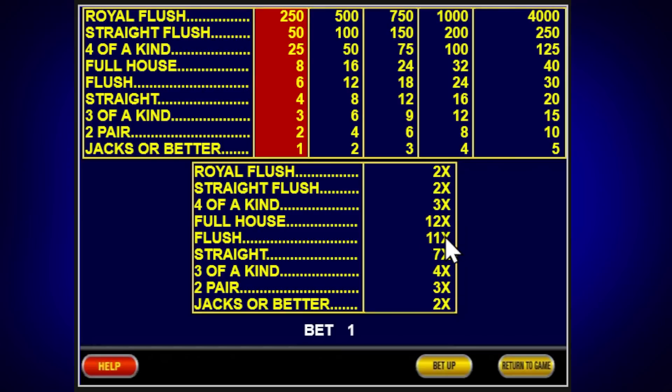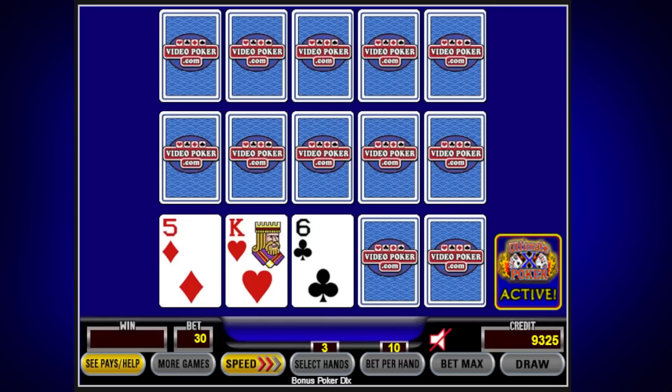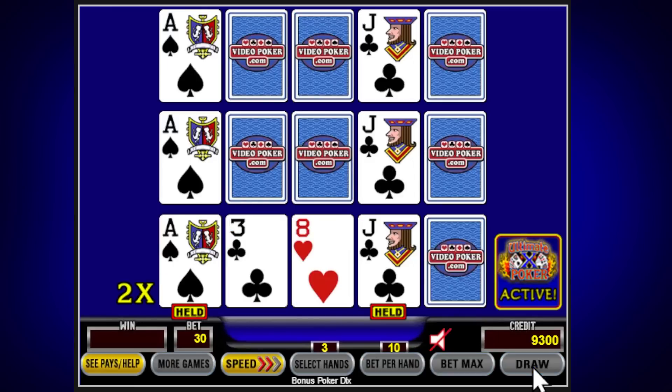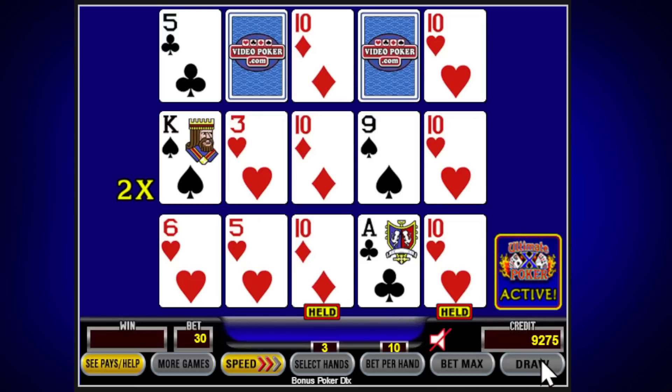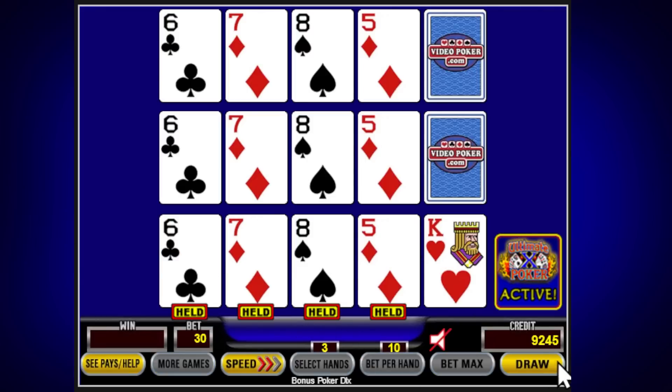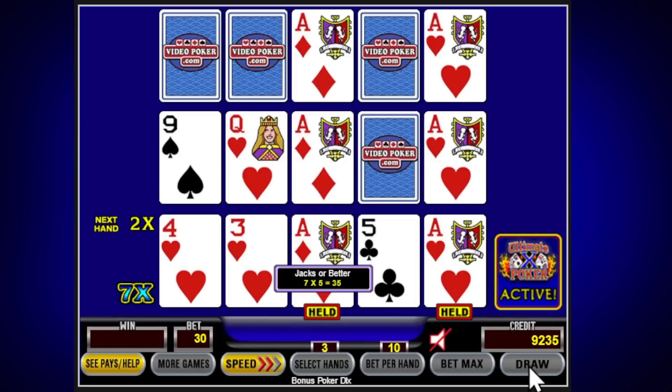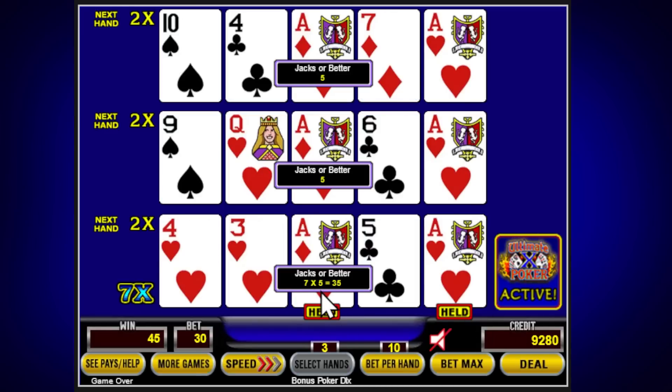Flushes and full houses can be pretty lucrative at 11X and 12X, and even straights. I switched over to three-line because it's easier to track. You really just want two good hands in a row, preferably on the same line. That's a big 7X - so I want to get a winner on this line. Two aces - I've already won. It's only my five credits back, but it's 7X, that's 35. I got 45 credits on a 30 bet. If you're paying double, 2X, 2X, 2X is basically the baseline to break even, minus the casino's roughly 3% edge. But once in a while you get 7X, 12X, 11X, so it all kind of evens out.